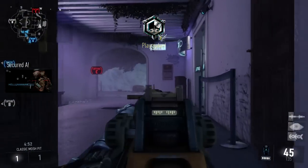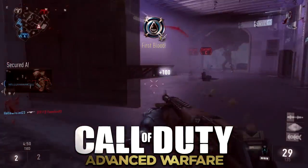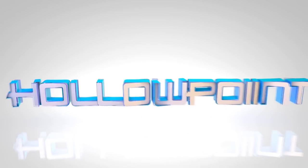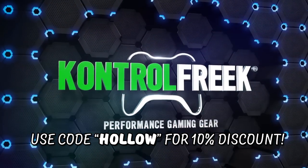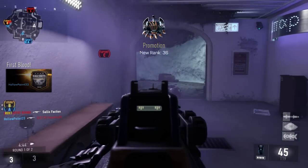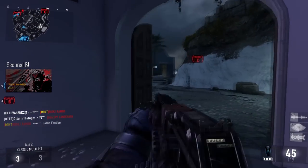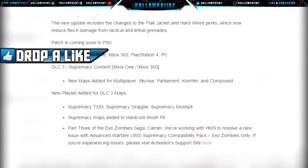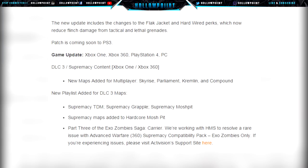Hey, how you guys doing today? We have the Call of Duty: Advanced Warfare update video. The new update includes changes I spoke to you guys about three days ago in one of my previous videos — the buff of Flak Jacket and Hardwired perks, which now actually reduce flinch damage from tactical and lethal grenades. The patch is not available for PS3 yet; it will be coming soon according to this article.